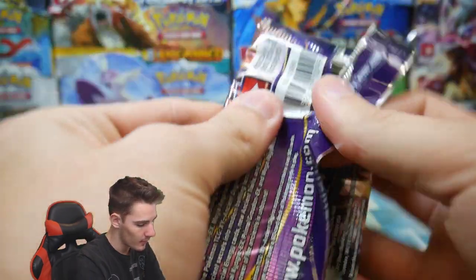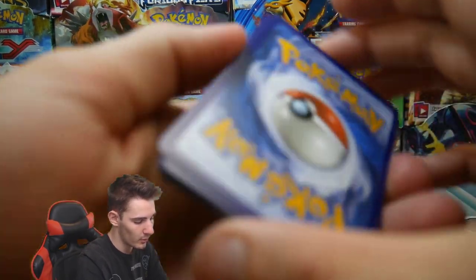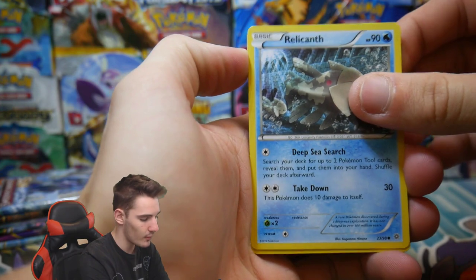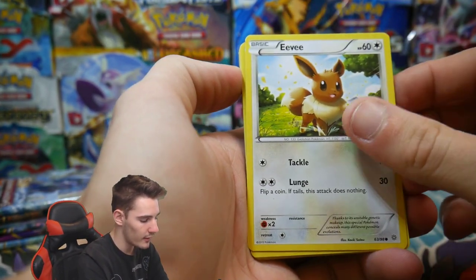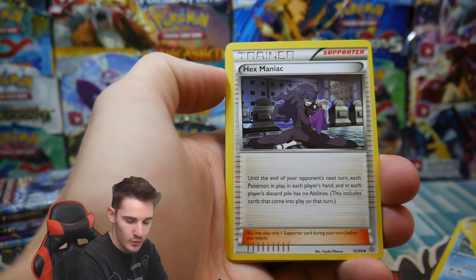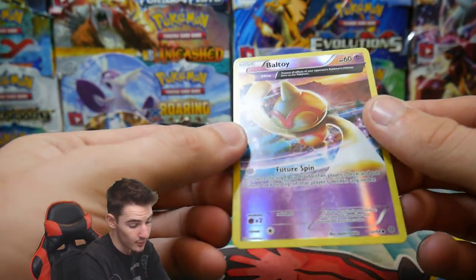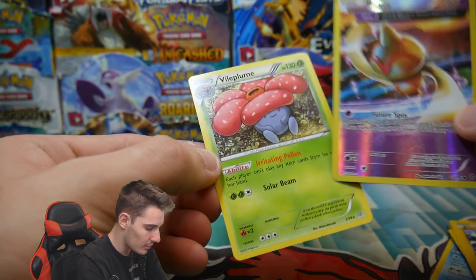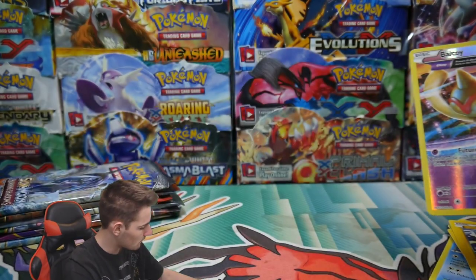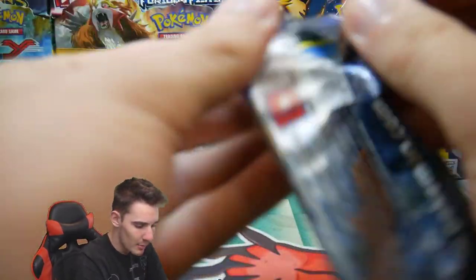Come on, Ancient Origins — I know that you have a Hoopa inside you. Hoopa would be really awesome right now. Let's only make way for the good pulls. We start off with a Relicanth, a Cottonee, Eevee, a Persian, another Eevee with the same artwork, a Marowak, two Eevees in one pack — oh my god. A Rotom, a Boltoy Reverse Holo — the Ancient Trait version — and a Vileplume, which is actually pretty good. I remember that being really good in Rotation.